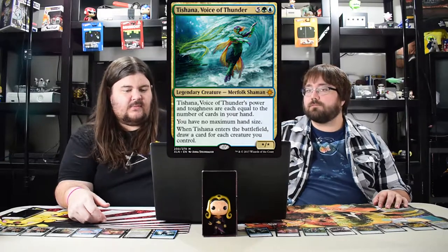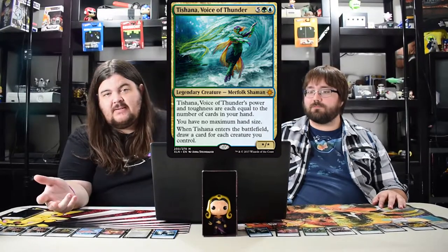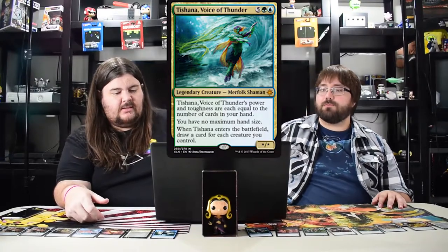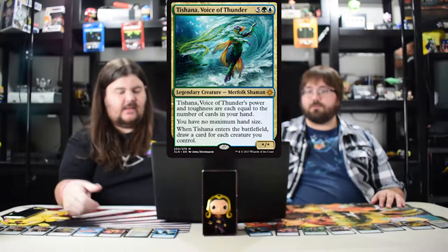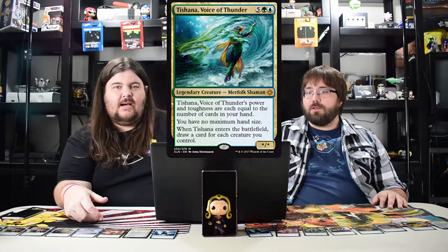Tishana, Voice of Thunder — I really like this merfolk a lot in limited. I want it to be good in standard but I think it costs too much. When she comes into play you draw a card for each creature you control, and her power and toughness equal the number of cards in your hand with no max hand size. The card is super strong but in standard you rarely have that many creatures because there's so much control. I feel like it'll be an EDH staple.